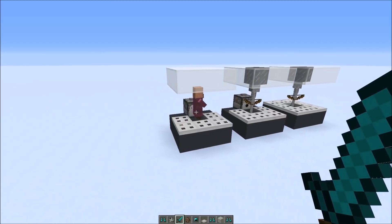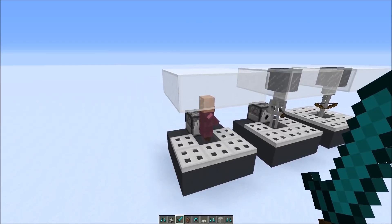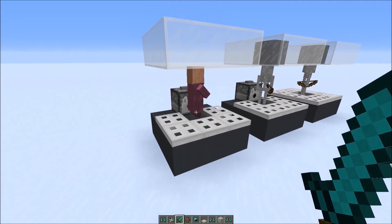Hi everybody and welcome to another bug of the week video. Today I want to talk about armor and weapon dispensing at mobs with the dispenser block, and there's not one specific bug — there's just all kinds of stuff that goes wrong with it.